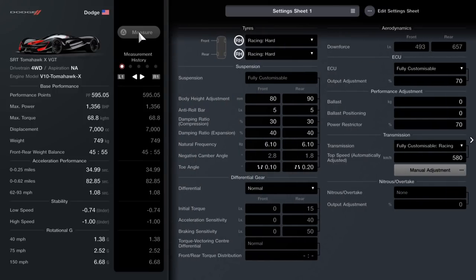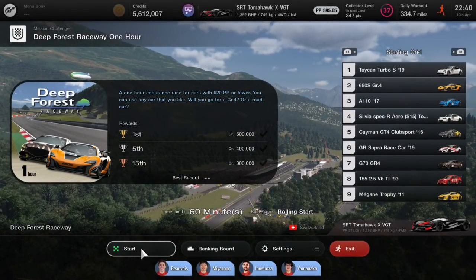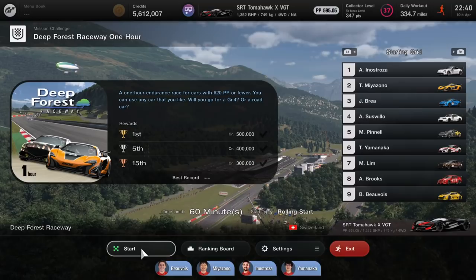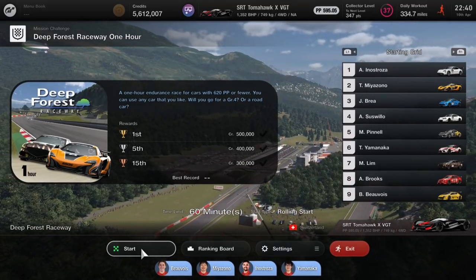Once you do that, press triangle to re-measure. Now there is a little bug - it will come up maybe with an error code, it might work, it might not. What you need to do is back out all the way to the main menu and then go back into the race. Then you'll see that the PP on the car, as you look at the top of mine, is just under the limit - so it makes the race.